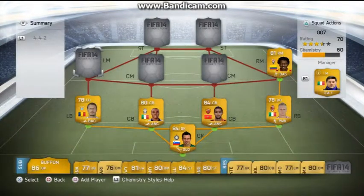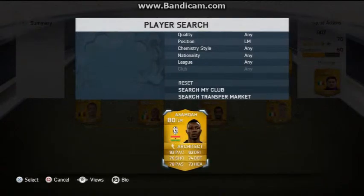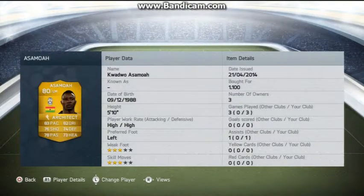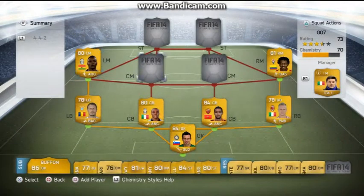For the left mid we've got Asamoah — really all-round good player. He's got 83 pace, 82 dribbling, 74 defending, 76 shooting, 78 passing, 73 heading. He's got high work rates as well, so he's basically a CAM and CDM in my eyes even though he's on the left wing. He's got one assist in 3 games as well, so that's pretty good.